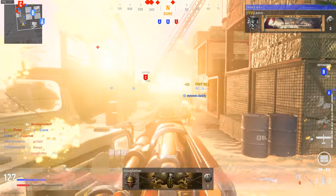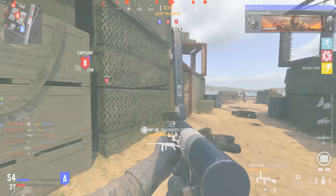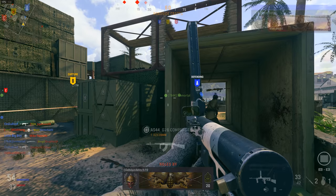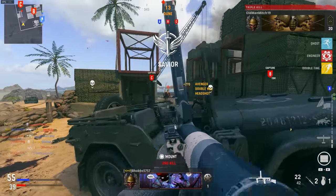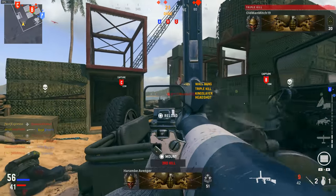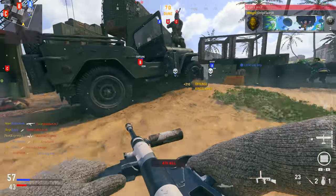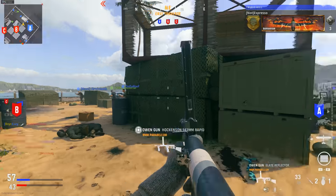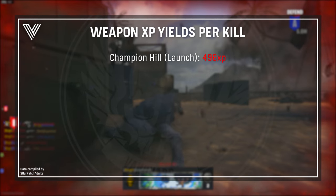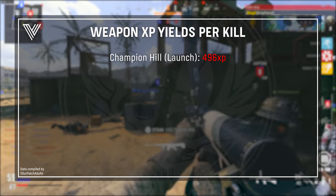When it comes to Vanguard MP in regards to ranking up, one thing you can consciously make a difference with is the particular game modes and pacings you play. According to testing done a while back — and I'm assuming values haven't changed — we have different modes and different pacings giving different XP rates. The big one at launch was Champion Hill, which was 496 XP per kill, meaning you ranked up things incredibly fast.